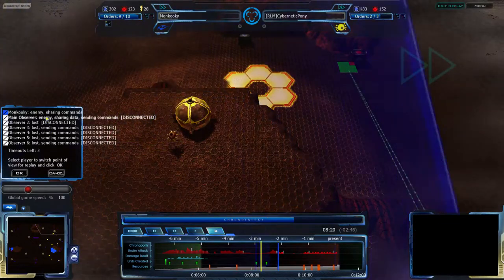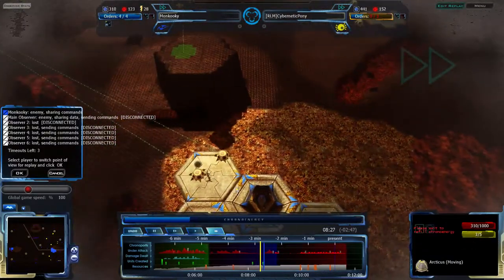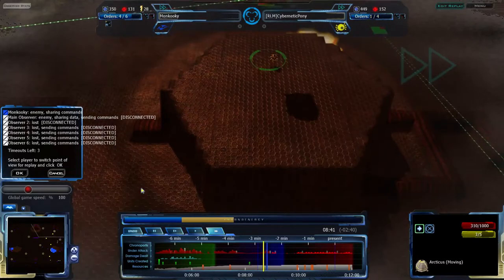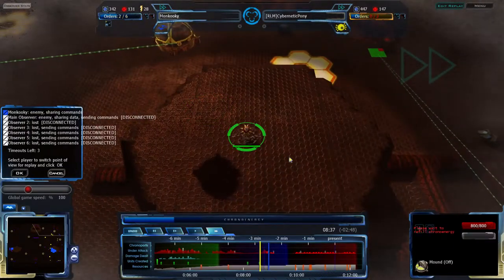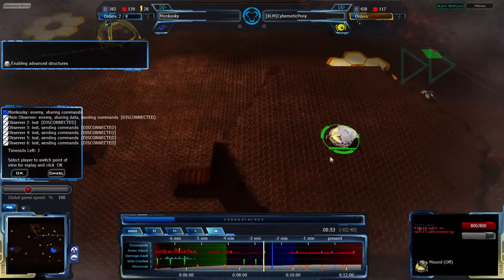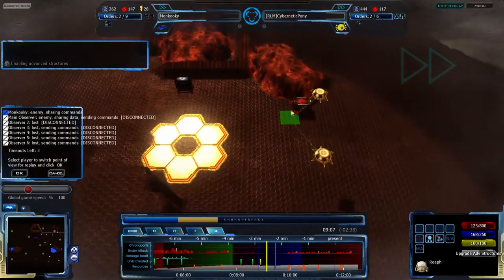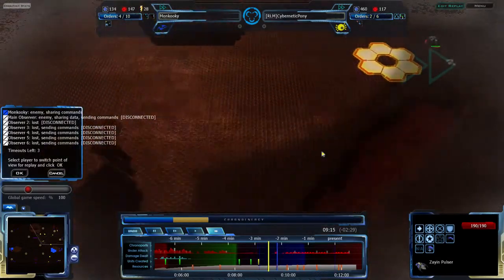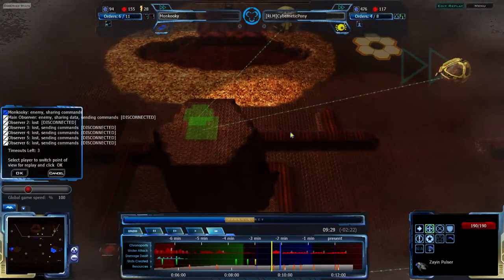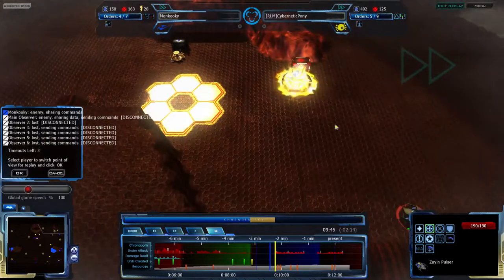The Arcticus has gone down. Cybernatic Pony is jumping back to move it into a better position but is still strongly on the back foot. Impressively, he's not giving up — he's continuing to try to build up something, keeping his Arcticus out of the way and getting a Mound for vision. He is still getting advanced structures tech. At this point Moncookie has basically abandoned his search, which is not good — if that search is abandoned it could lose him the game. However, he has found some RPs and is destroying Cybernatic Pony's main base.